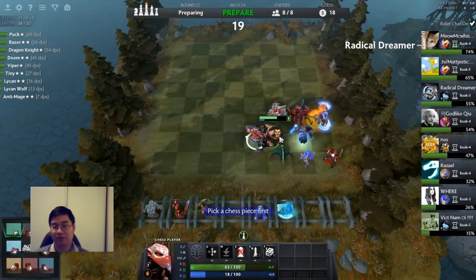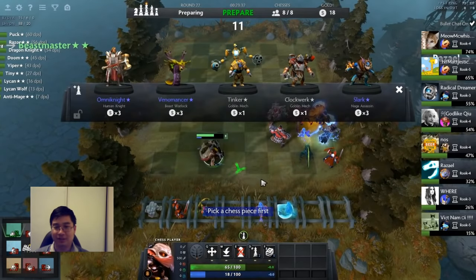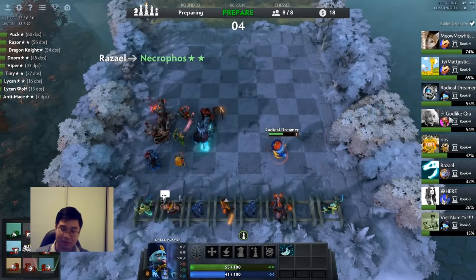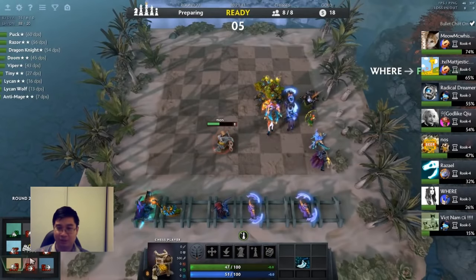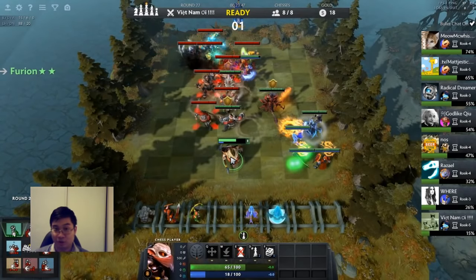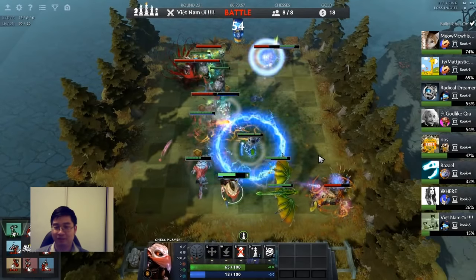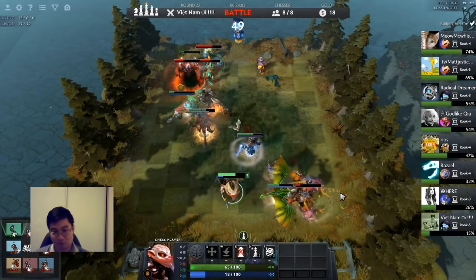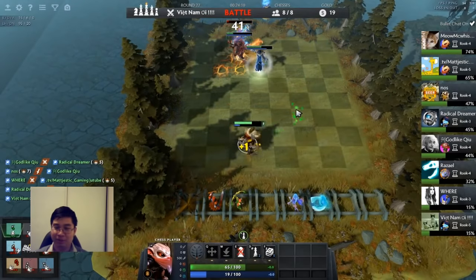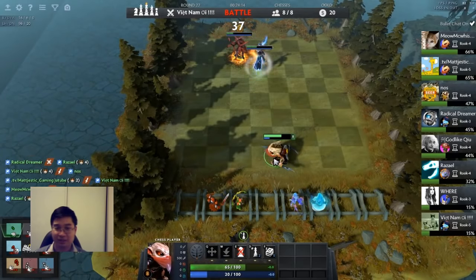After repositioning, very soon we'll be rolling. I won't have time to roll this round because I'm scouting other players. Two reasons why I want to roll: we are one Dragon Knight away from a two-star Dragon Knight, two Pucks away and one Puck away. We want those core units as soon as possible. We didn't get the Beast synergy out because we couldn't find the Lone Druid, and two-star Enchantress wasn't effective enough — three-star would have been better but we can't get there.